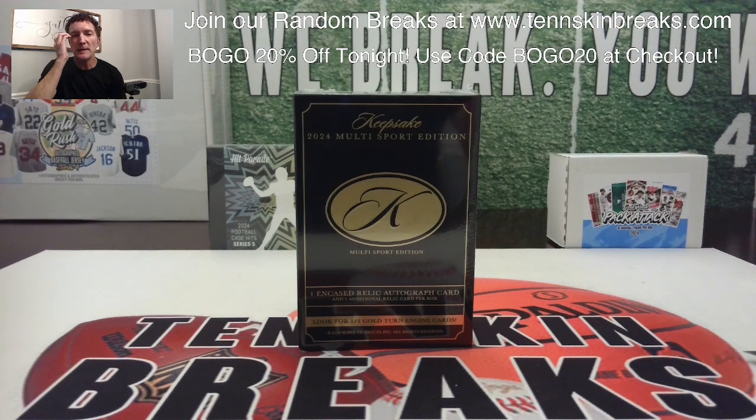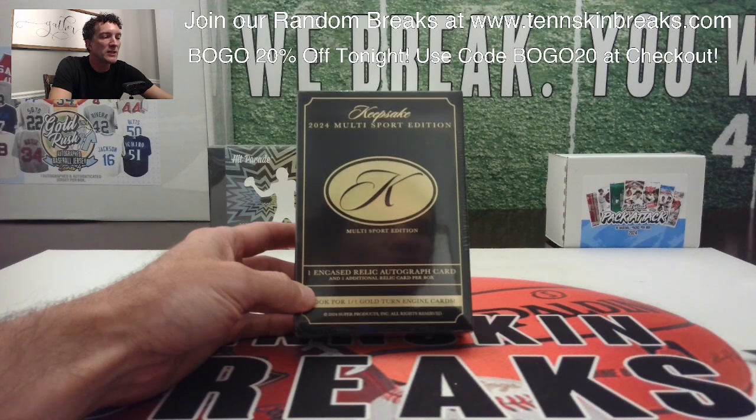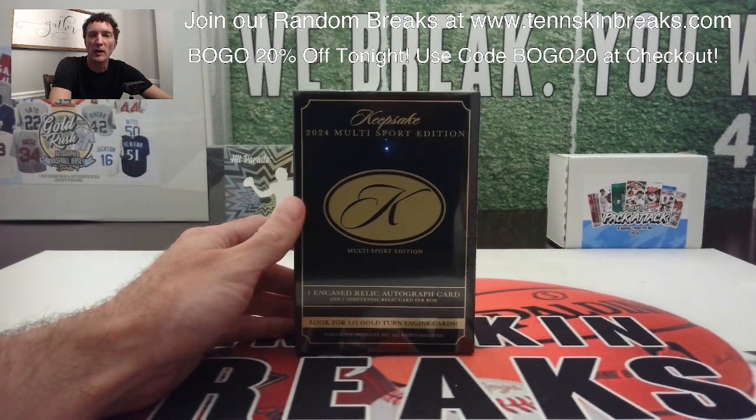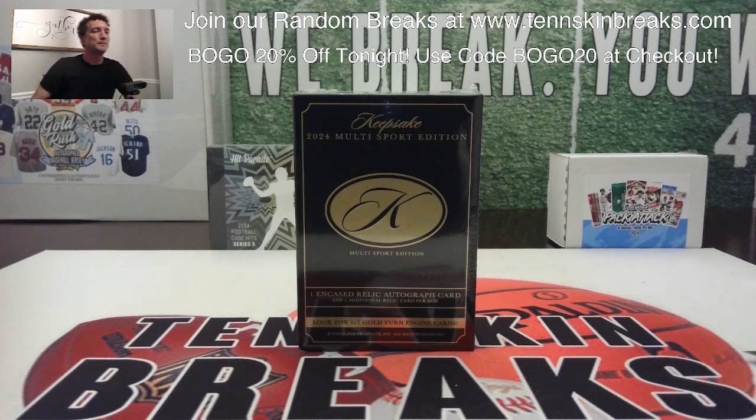Next up, we've got break number two of our Super Break Keepsake Multi-Sport. This is break number two, the Multi-Sport. You've got 10 spots all together. Every spot in the break gives you two random last name letters. You've got one encased relic autograph. What we found from the first one, there's two cards — one encased relic autograph card and then one additional relic card. So you've got two cards in this. You've got some huge names, some incredible multi-sport cards that you can find in here. A lot of them are on card. Let's see if we can pull something nasty out of here.